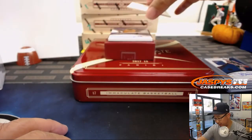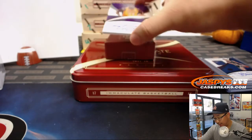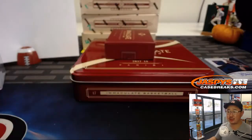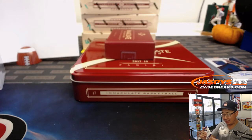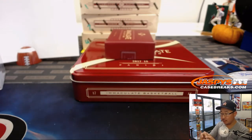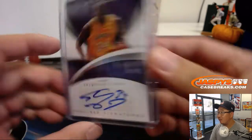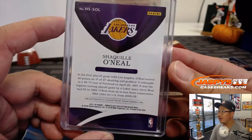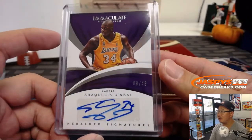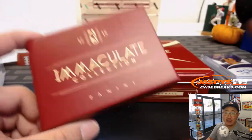And we have — wow — Shaquille O'Neal, Heralded Signatures, nine out of 49 for the big diesel. Jeremy 33 with the number nine. Looks like one of Shaq's big paws went over his autograph there — or maybe it was the card before that, I don't know. But there you go. Nine out of 49, Shaq Daddy, the big Aristotle, for Jeremy 33.